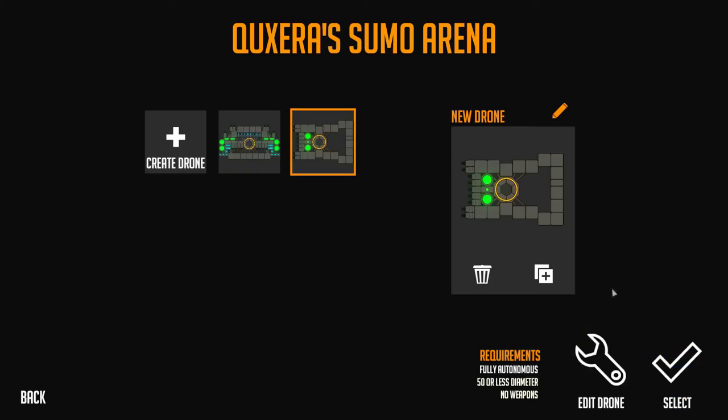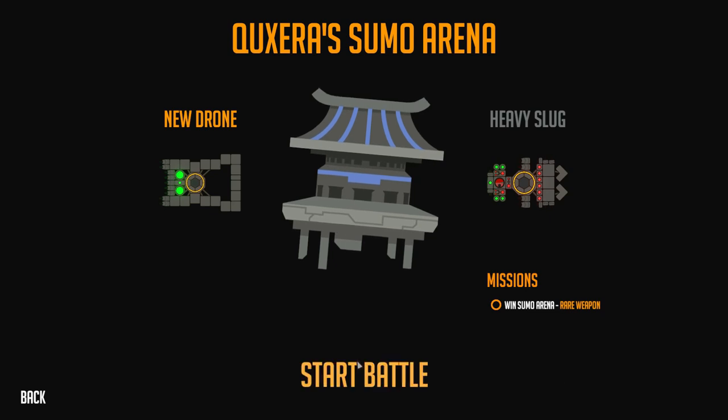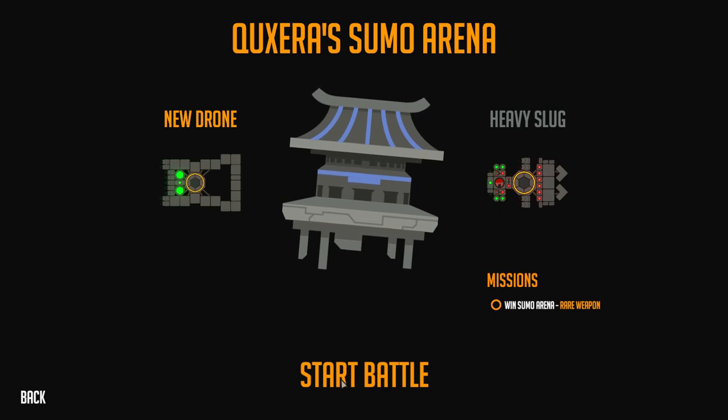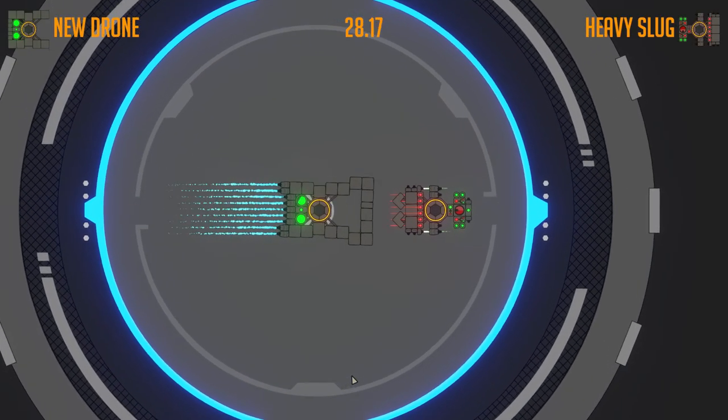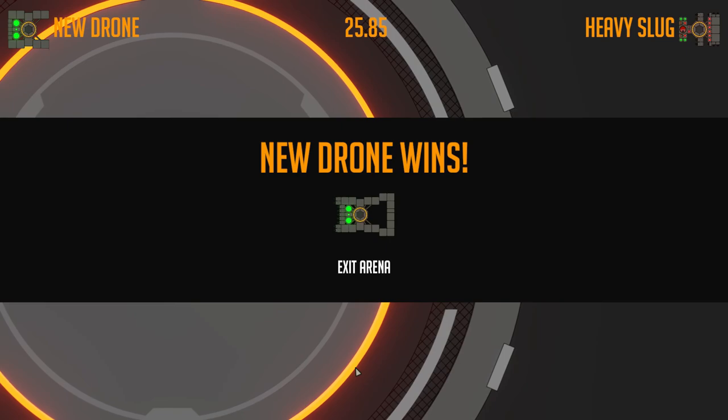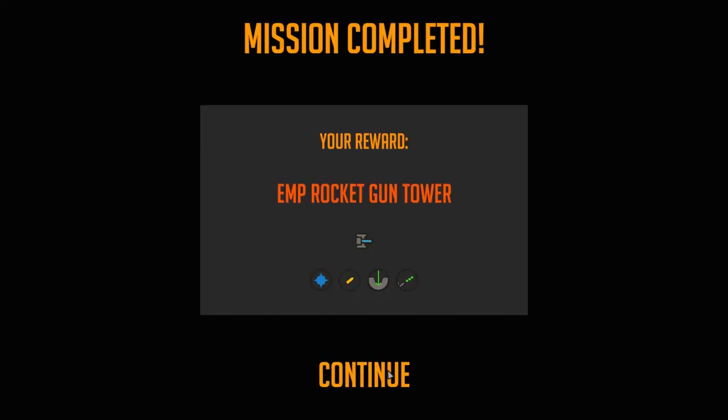There's my sumo bot - let's see how it does. It takes a while to build these things, but it generally feels pretty good when you get it to work out nicely. Fully autonomous - check. 50 or less diameter - check. No weapons - check. Let's see how it does. Go go sumo bot! New drone versus heavy slug. I should really name these things once I have a thousand of them. I really want to play with spawning new drones too - there's so much to this game. It's on Kickstarter - it's fantastic. I'm just going to win this sumo fight - look at this - boom, bitch! You got sumoed so hard. New drone wins! EMP rocket gun tower - thank you so much.